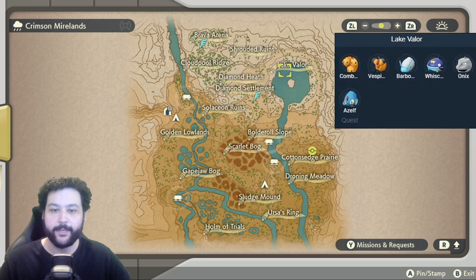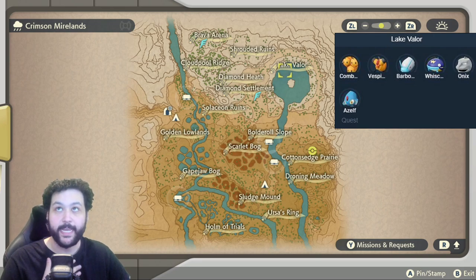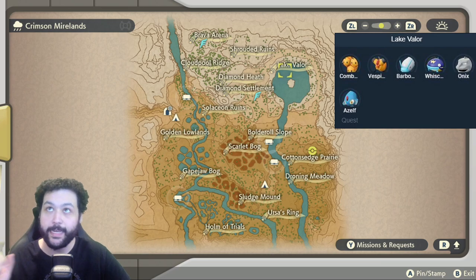Over at Lake Valor, we're going to be getting Azelf from a quest, and this is one of the first times we can get Barboach and Whiscash in the game. There's also a nice Combee, Vespiquen can be picked up here, and Onix as well.